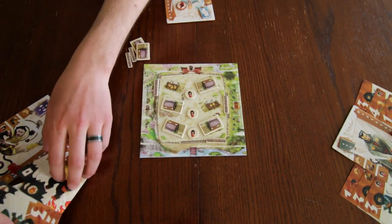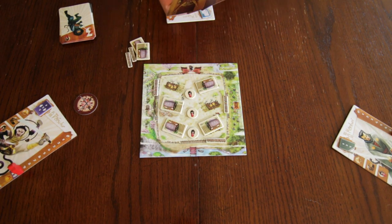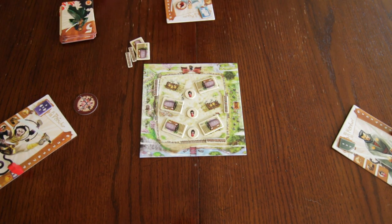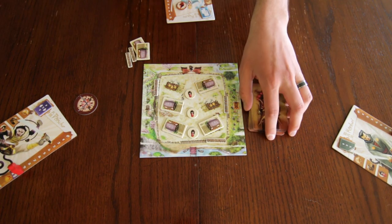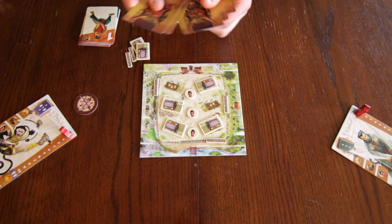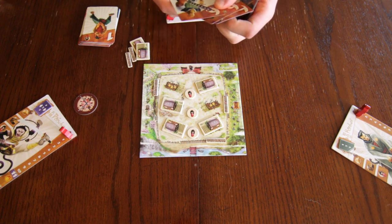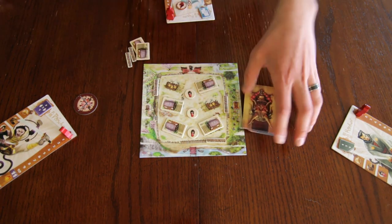To begin the second round, collect all of the cards you have used so far and add one randomly chosen lieutenant card for each samurai in the game. Lieutenants are the cards with a value of 5. Shuffle the deck and place it on the hillside of the village. The unused lieutenants will not be used for the rest of the game and can be returned to the box. To begin the third and final round, do the same as the second round but add one boss card, which has a value of 6, instead of a lieutenant for each samurai.